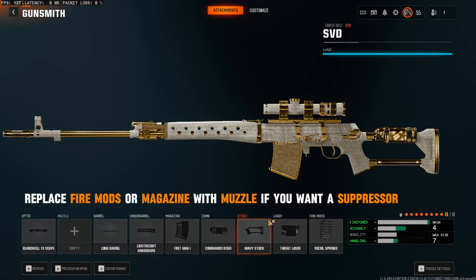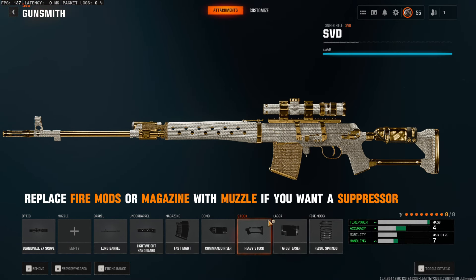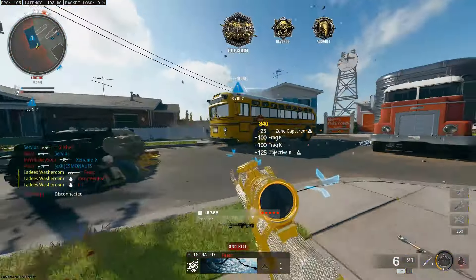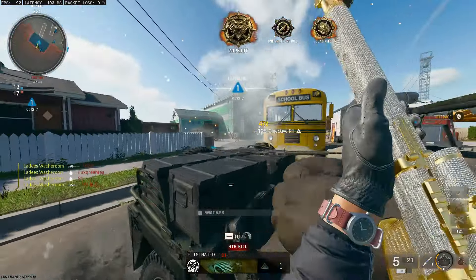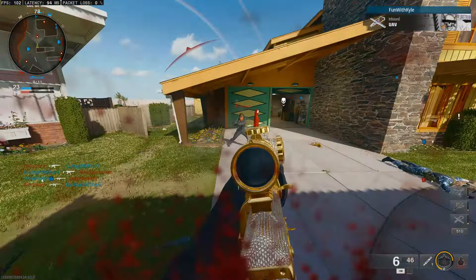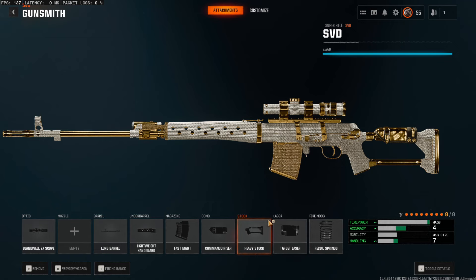So this is the SVD build that I am running, and it works for me. I get to one shot enemies more or less at mid range, a little bit more than mid range, and sometimes even long range. Do not expect to one shot every single time because the firepower on this gun is low — even though you increase the damage range, it's not gonna one shot every time. You just have to hit above the chest area. From head to chest it's gonna one shot pretty much every time. So make sure you're aiming above the chest region — anything below that would not be a one shot kill.